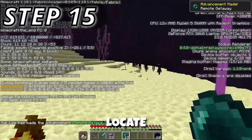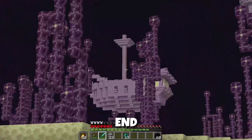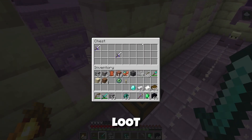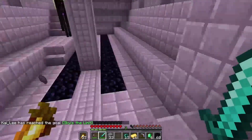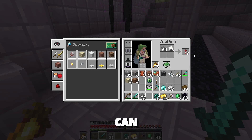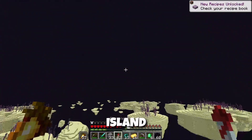Enter the gateway and locate an end city, specifically one with an end ship. You want to raid it for really OP loot, and especially the end ship for its elytra. Don't forget to bring some gunpowder and paper with you so you can craft fireworks. Now you can safely get back to the main island and get back to the overworld.